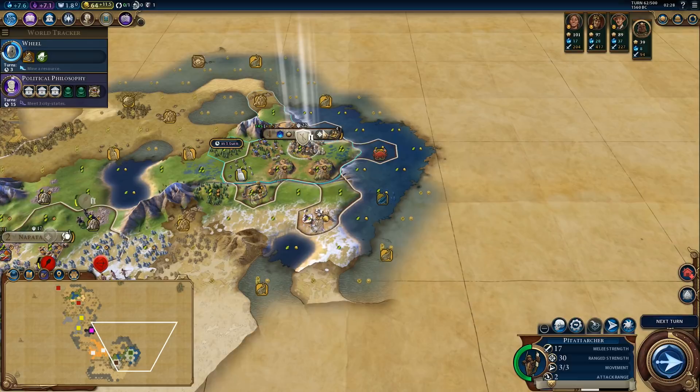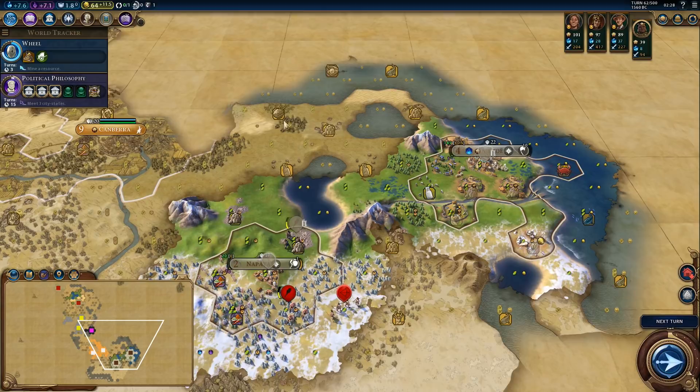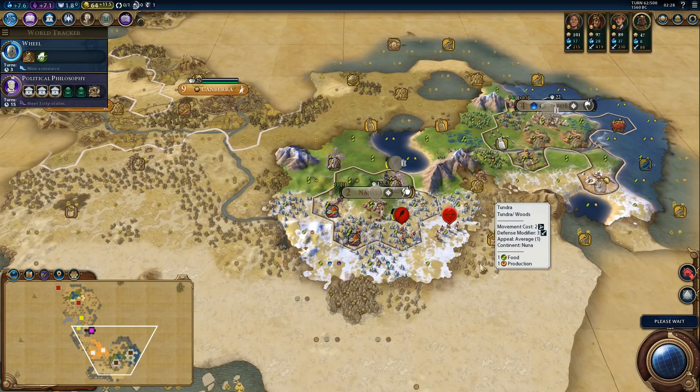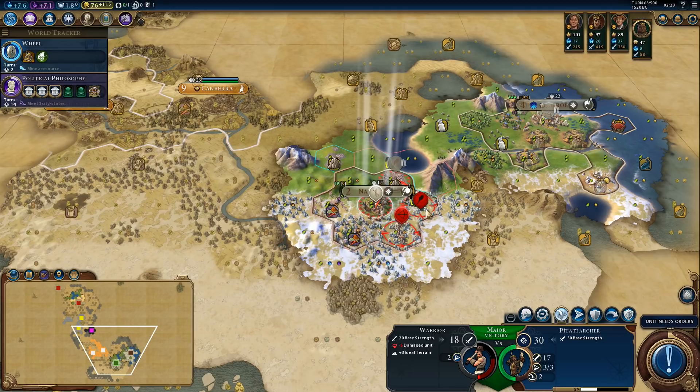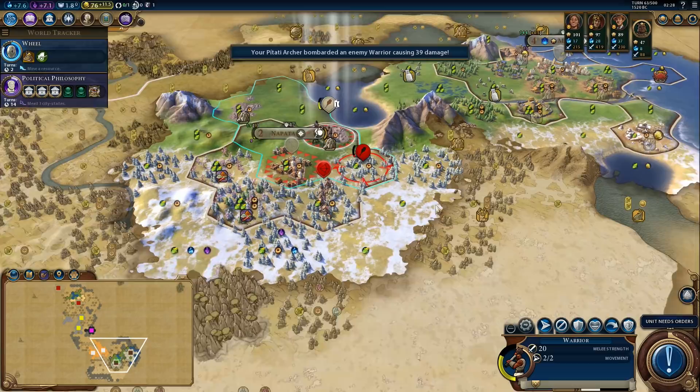We should also get one more settler. In fact, I think we should get that settler before the granary, before Australia steals a city location — because they will definitely do that if we let them. We can finish off this barbarian — it's a little bit risky because he might get killed by that archer, but if we don't finish him off he's probably going to run away. Let's finish him off.